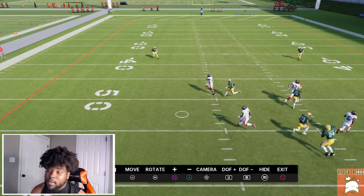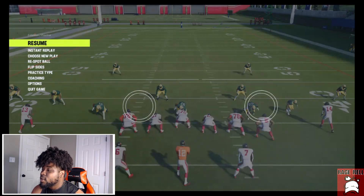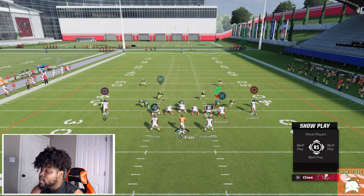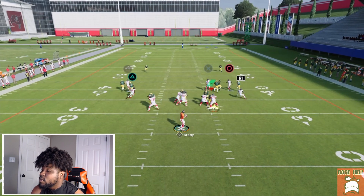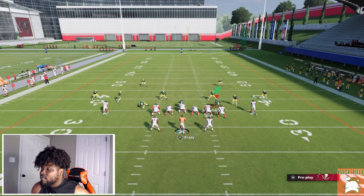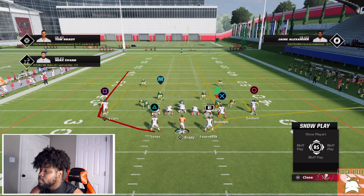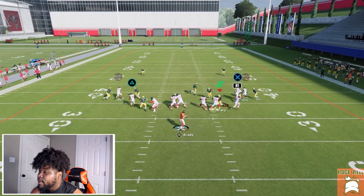The crosser routes are there for when they start dropping purples — we're going to see how deep their purples are and make a sideline throw to either one of those guys. For my other favorite man coverage setup: square on a post, circle on a slant, x on a streak, and triangle on a Texas route. This one is good if they start trying to drop purples — your read progression is going to be circle, square, then triangle.